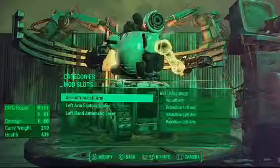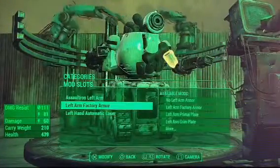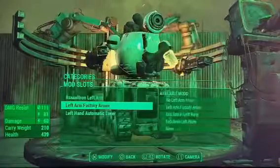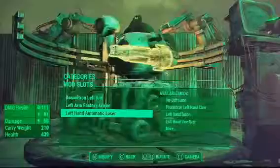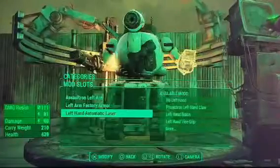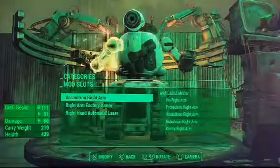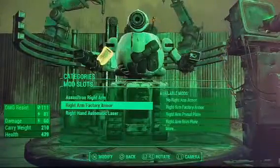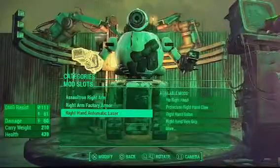You're gonna get the Assaultron arm — the left arm factory armor and the left hand automatic laser — get them on there. For the right arm, do the same exact thing: Assaultron right arm, right arm factory armor, and right hand automatic laser.